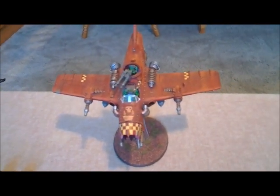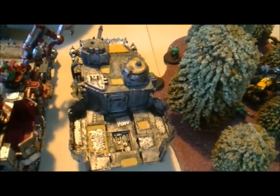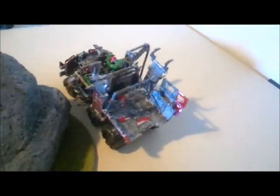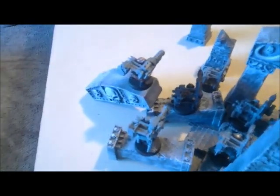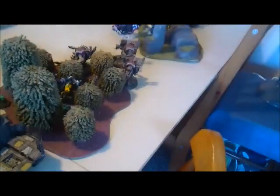A couple of units of Ork Boys with standard choppa and shoota, and a Blitz Bomber coming on later. This Battlewagon has the Custom Force Field - just a roller and four Big Shootas. This other Battlewagon is where the Meganobz are hiding. I've got three Killa Kans all with rocket launchers, some Deff Koptas for flanking, a Trukk with 12 Boys, a Deff Dread with three dreadnought close combat weapons and a Scorcher, and a blob of 15 Lootas in these ruins to rain death on Space Marines.